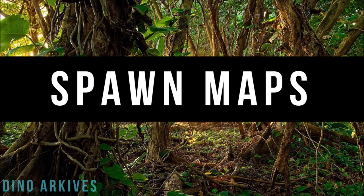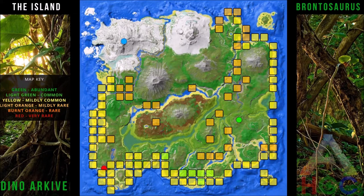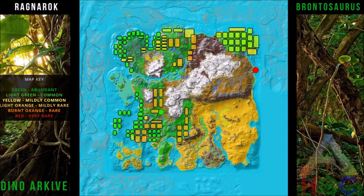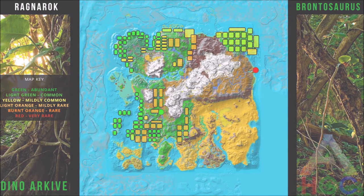The Brontosaurus can be found on three out of the five available ARK maps: The Island, The Center, and Ragnarok. They're easy to spot due to their massive size, but they can often be mistaken for the Diplodocus, which looks fairly similar to the Bronto, especially from a distance.